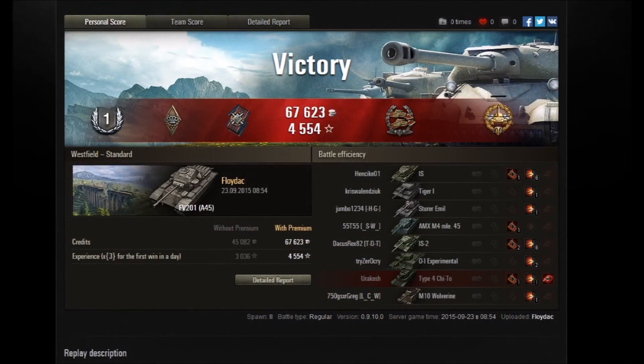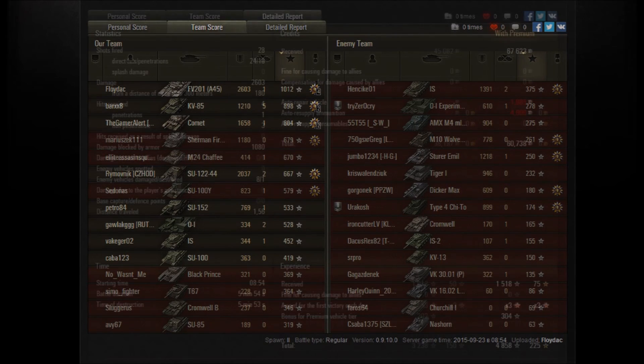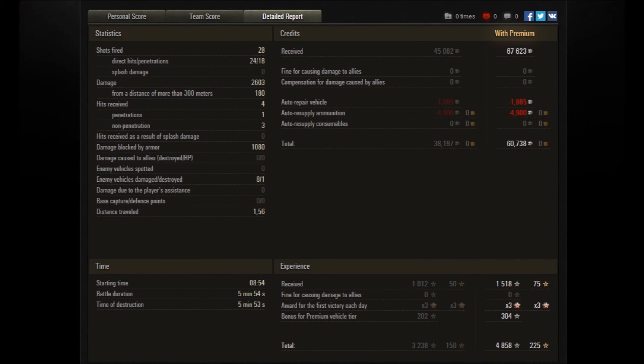We got enough for a Class 1 Mastery and a few other medals — I think one of those is High Calibre as well, so that's nice. Just like I say, you just clock up the damage in this: 2,600 damage spread over 28 shots, 24 of them hit, 18 of them penned. We received four hits — one penned and we blocked three — and we blocked 1,000 HP worth of damage. In terms of credits, we made 67,500. Take the ammo bill away and it comes to 60,500. I don't necessarily think it's one of the best premium money-makers out there, but it's still not bad.